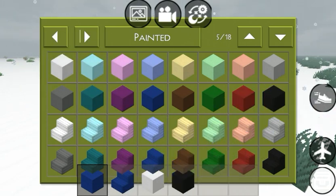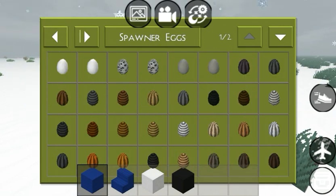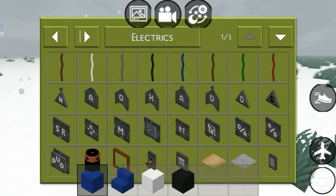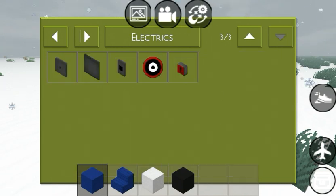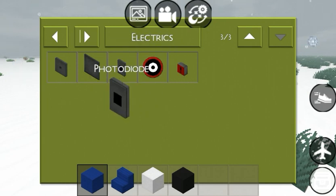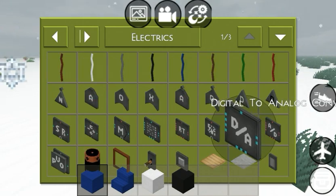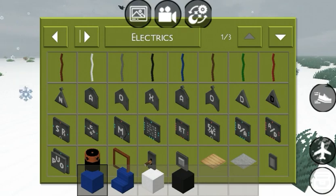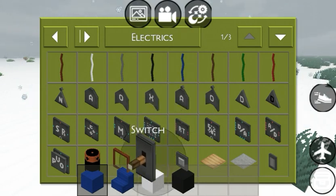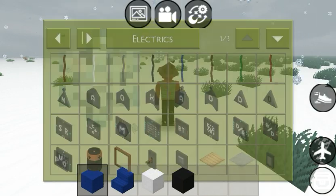I need white, I need black. I don't know what any of this crap does and there are three pages of it. Electric detonator, target, photo diode, digital to analog converter, a switch - yeah alright, you know what, let's just close that.